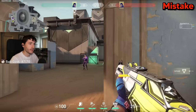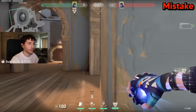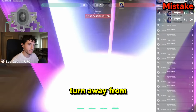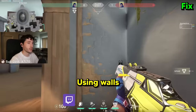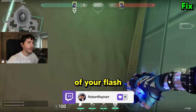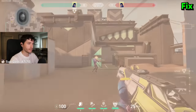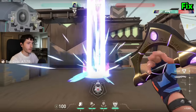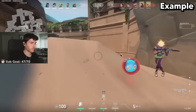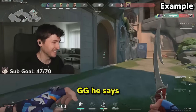A huge mistake that I see Iron players making is not flashing correctly. Look how easy it is to dodge whenever you're throwing out your Yoru flash normally — super easy to dodge and turn away from. Instead, what you should be doing is using walls or double boxes to hide the travel time of your flash as much as possible. Let's say I wanted to use this wall here — I would just throw it off the wall to my right and then swing with it, making it completely undodgeable.